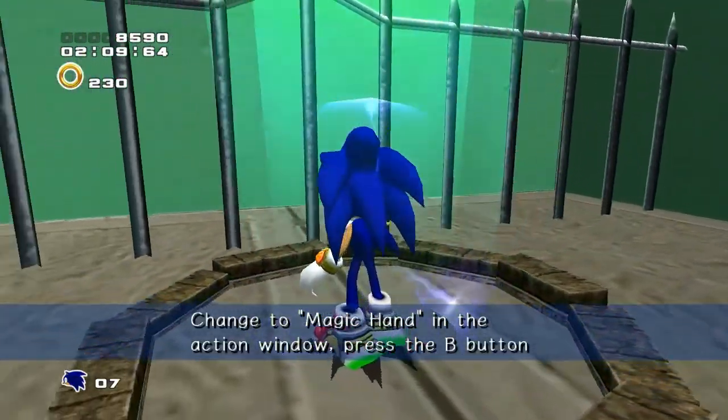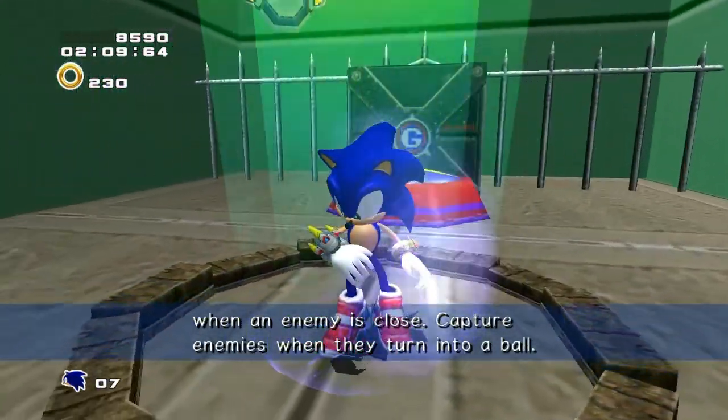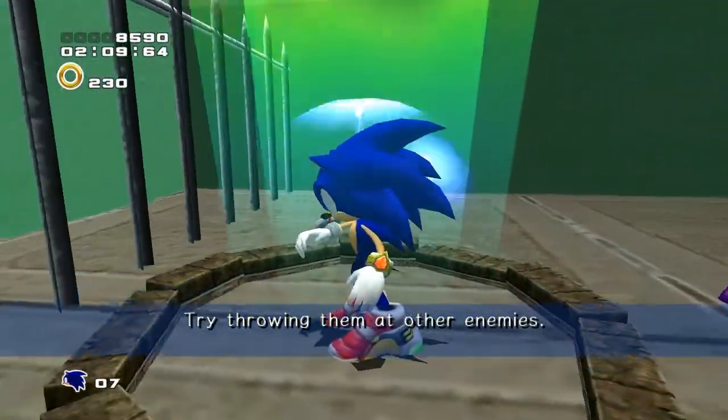Magic hands. Change to magic hand in the action window, press the B button. When an enemy is close, capture enemies when they turn into a wall. Attract and throw them at other enemies.